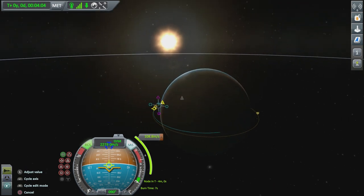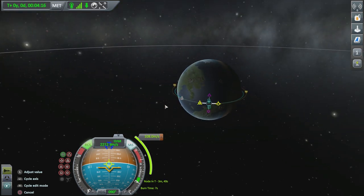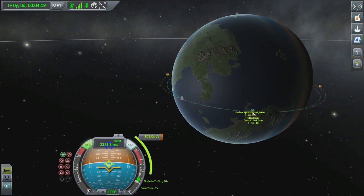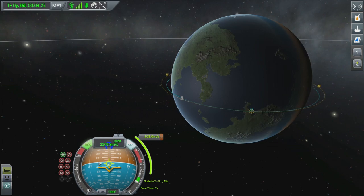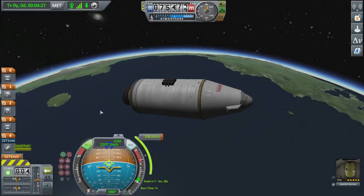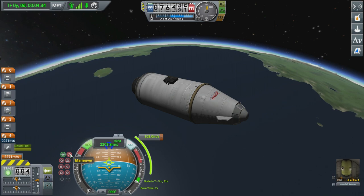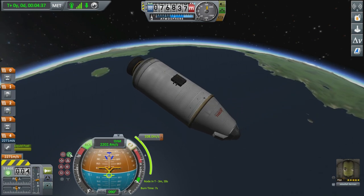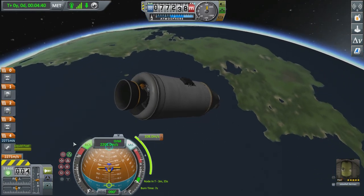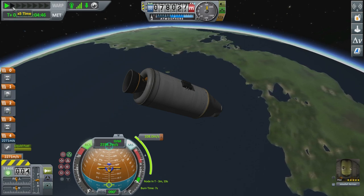Wait until we approach our apoapsis and then burn prograde. I'll use a maneuver node — press R1 to get to the prograde marker, then press up on the left analog stick. Those orange markers spin around; I want them roughly set — 1,991 Delta-V remaining, that's fine. You'll almost never get a perfectly circular orbit, don't worry about it. We're at 75,000km up now. Turn on the fuel cell first to make sure we don't run out of electricity, then use the Navigation Computer — go to Maneuver.